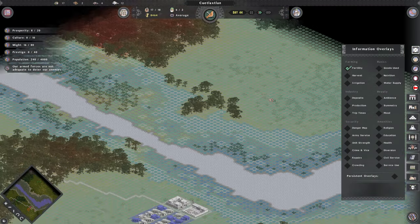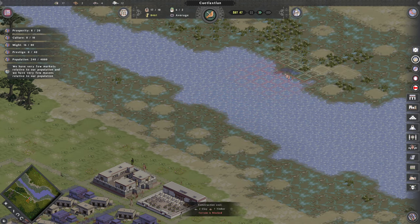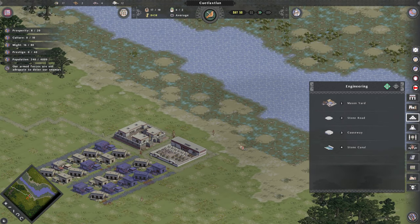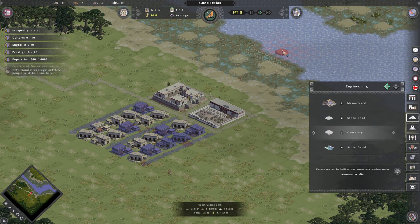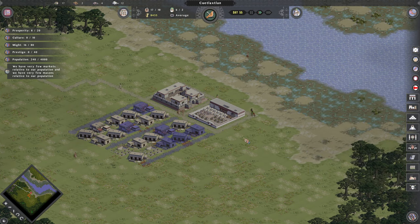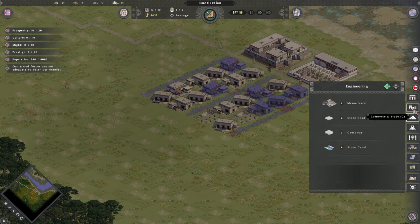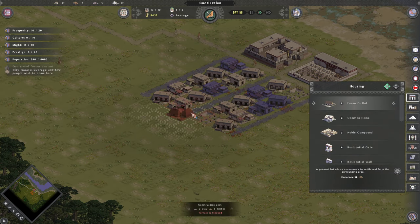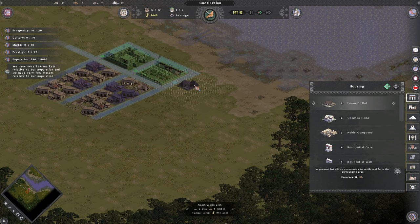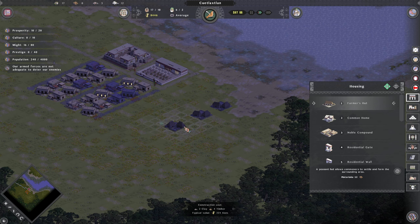We do have a fertility meter, and hey, this is a very fertile spot. I know I can build over rivers. I can't build a bridge there though. So we may stick to this side. It costs clay, timber, and stone, so we probably should worry about that first before we build a bridge. Let's get food taken care of first — let's get ourselves some farmer huts. This is more on the realistic side, so we're going to need a lot of farm plots and a lot of food.